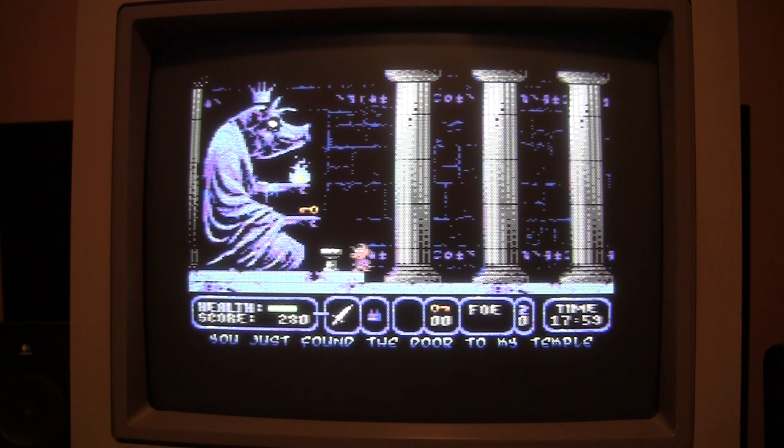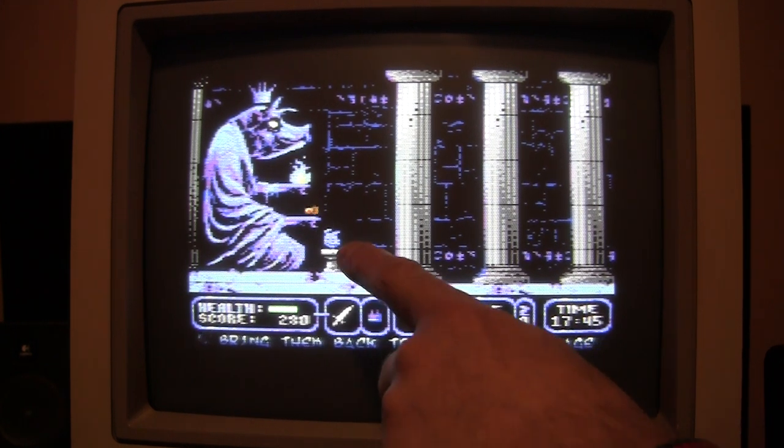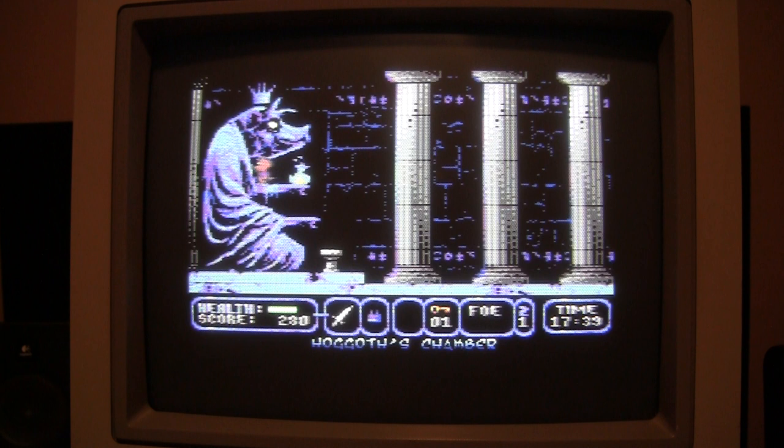So you found the door to my temple. Then you have to find the other five pieces of the statue. So it's one here — you see this one piece here, and you have to find four more of these. It's like a pig's head.